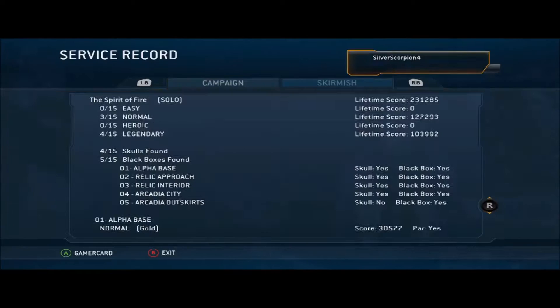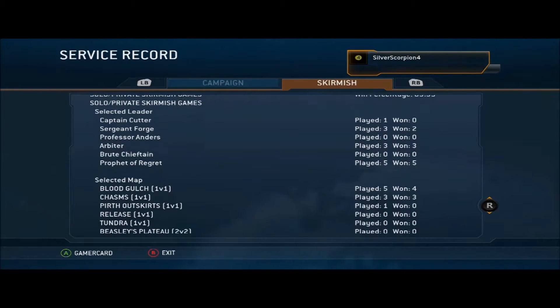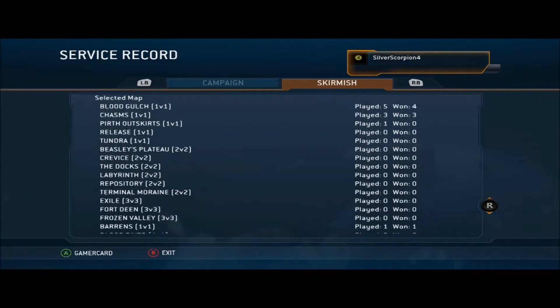So you gotta win once as Cutter, once as Forge, Anders, the Brute Chieftain, the Arbiter, and the Prophet of Regret. And to see which leaders you still need to get a win with, you can just go to Options and Extras.